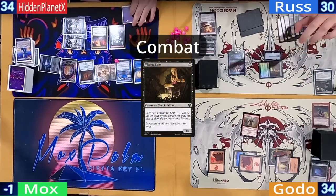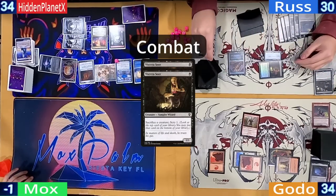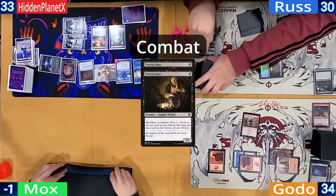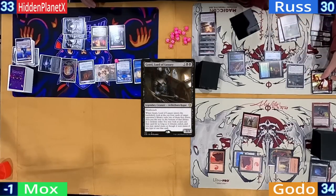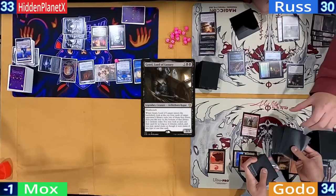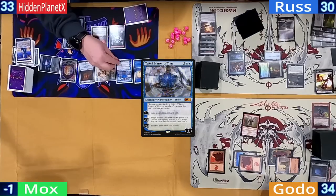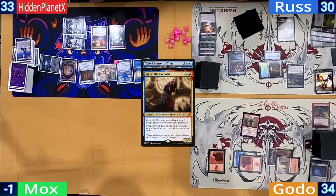Ross heads to combat and sends the Seer at Hidden — he gets another Seer from Myriad but sacks it to scry a card to the bottom. On his second main, he casts Gonti, who on ETB steals one of the top four from Godo's library. With Ross ending his turn and topping, Hidden upticks Teferi to loot and draw one off Riel.